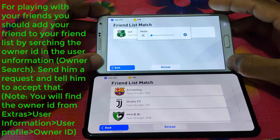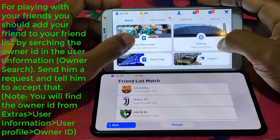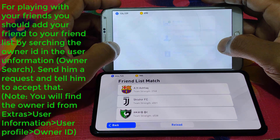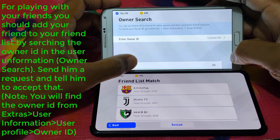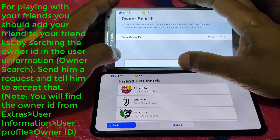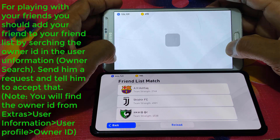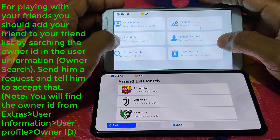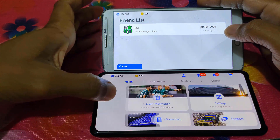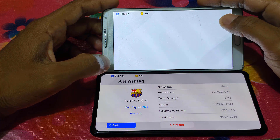You can also play with Bluetooth but it doesn't work well. For adding your friend to your friend list, you just select Owner Search and enter their owner ID. Every PES mobile game has an owner ID. Just put your friend's owner ID in the owner search, find them, and send a request. Your friend should accept the request and then they will appear in your friend list.